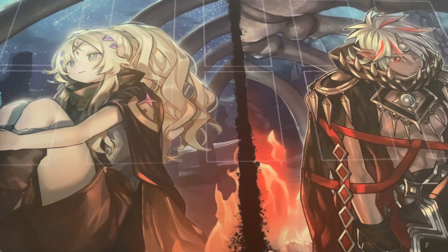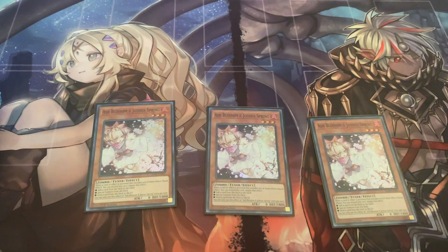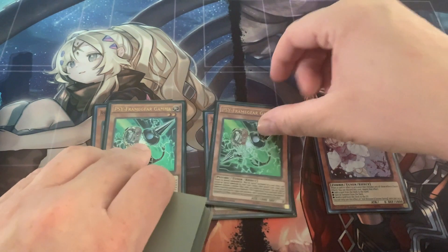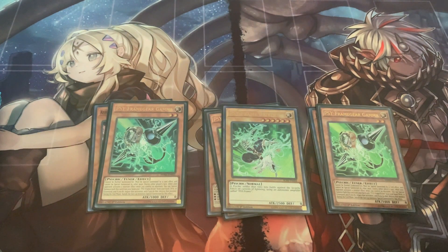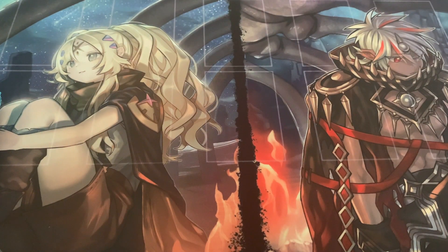Next up on the list is my hand traps. I don't run a whole bunch of hand traps — I'm not a huge hand trap fan. But I am running three Ash. Ash is just Ash, she's good. Ghost Ogre would be one you can run to help stop the Adventure Package. And with Sprites coming out, the hand traps are going to change for everything. I'm also running the Gamma Package, and then my final two are Imperm. So not that big of a lineup — I like to stick around six to nine per deck.